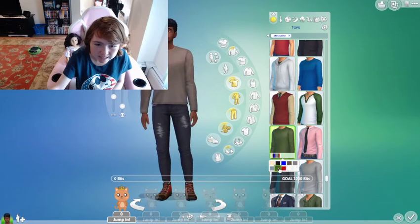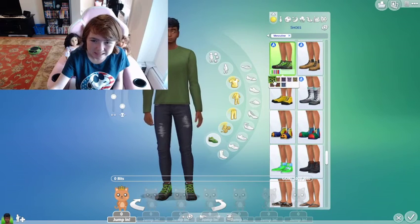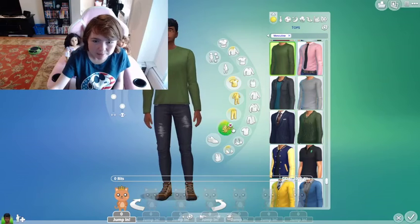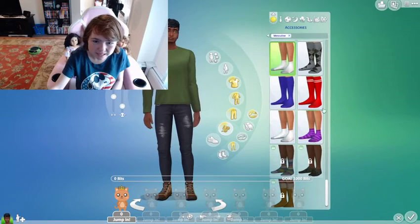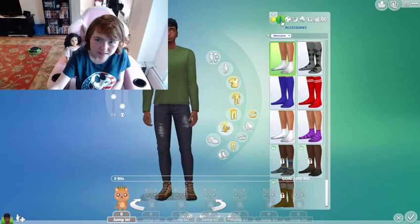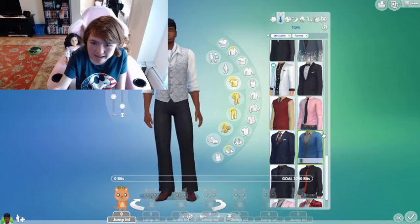I'll find him some sort of jacket. I don't really know what I want this sim to look like at all — maybe just laid back. I'll go for a really laid back looking sim. I kind of like the brown on the shoes there. I kind of feel like that's a look. I feel like he'd be some sort of laid back kind of guy.